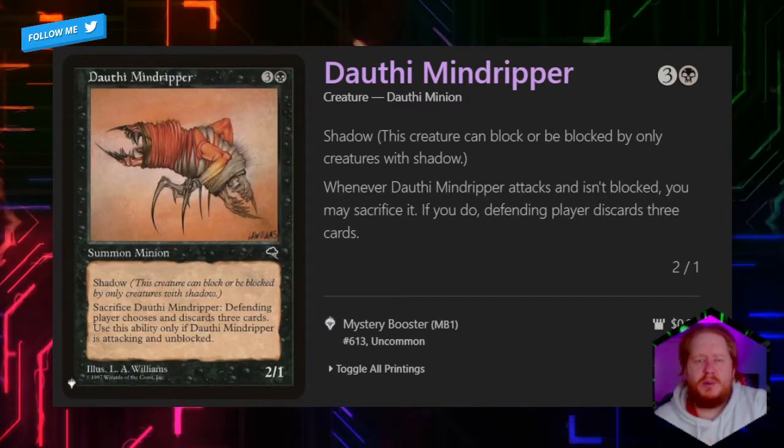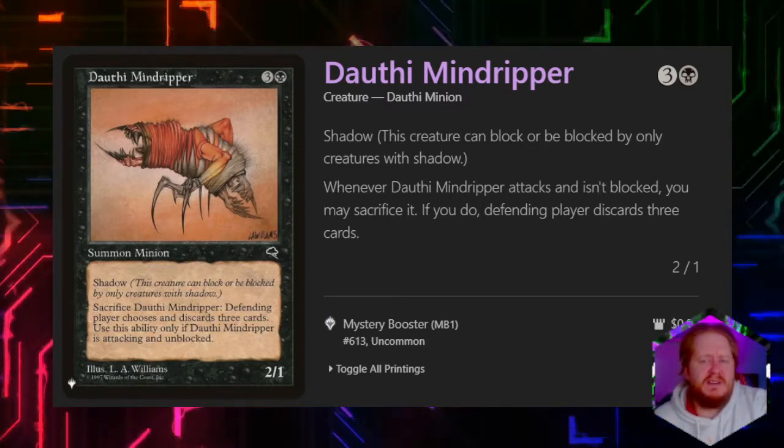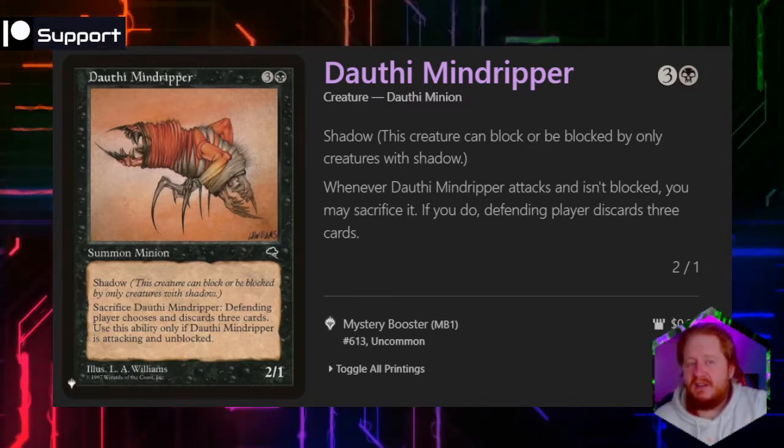Dauthi Mindripper for 3 and a black is a 2/1 Shadow that when it attacks and isn't blocked, we may sacrifice it. If we do, the defending player discards 3 cards. I like to keep in mind that all these Shadow creatures might be good adds for ninja decks.